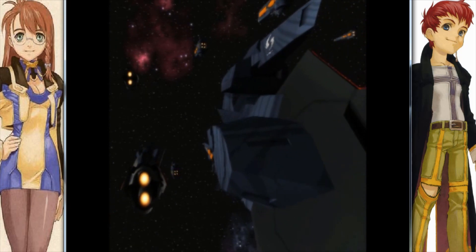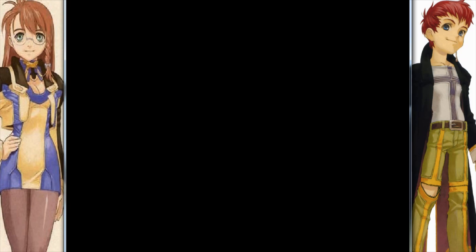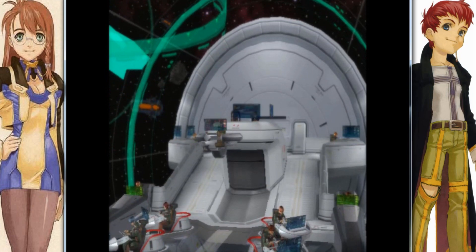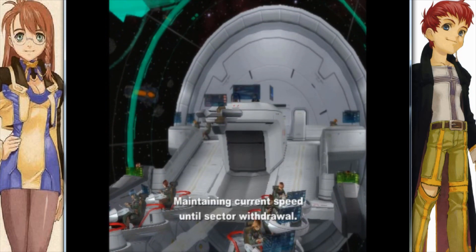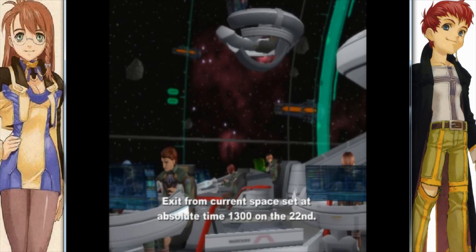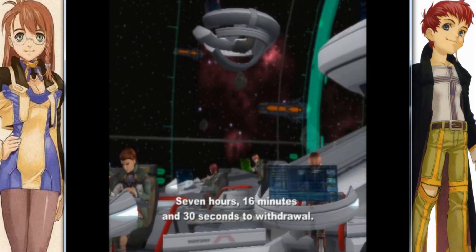What the fuck is Vector anyway? Some kind of tech company? I guess we'll find out. All ships, gate out complete. Shifting main engine to stealth mode. Maintaining current speed until sector withdrawal. Exit from current space set at absolute time 1300 on the 22nd — 7 hours, 16 minutes and 30 seconds to withdrawal.